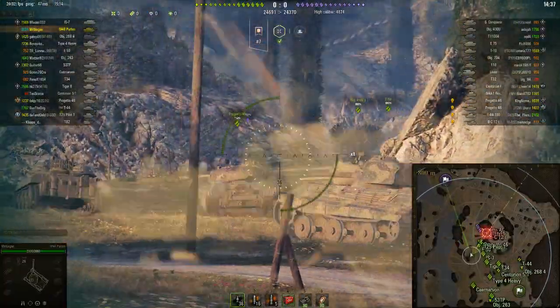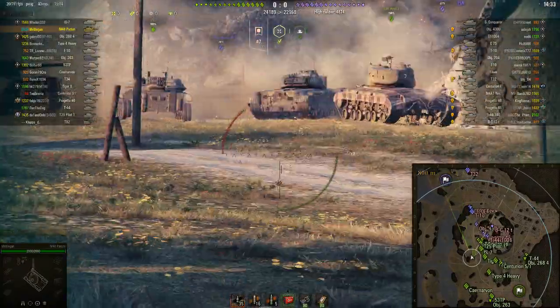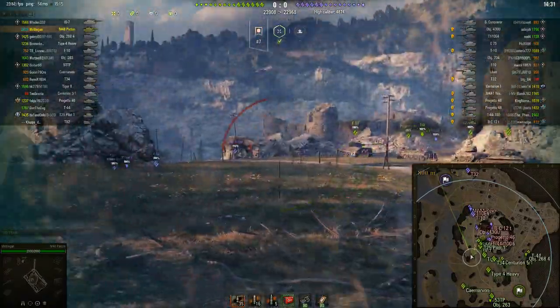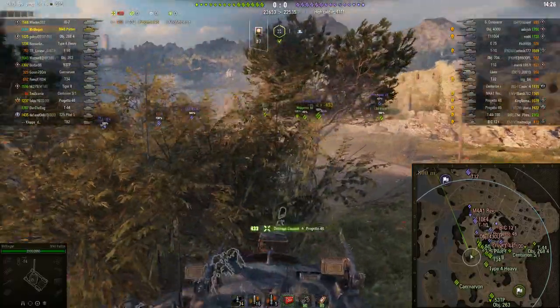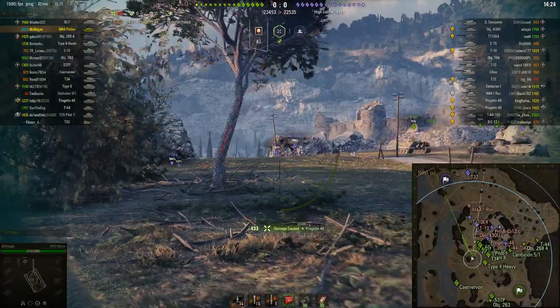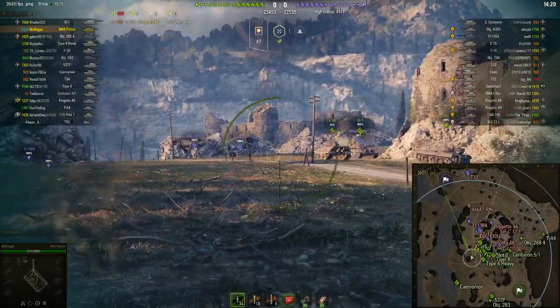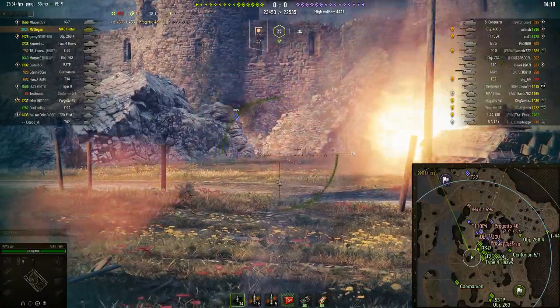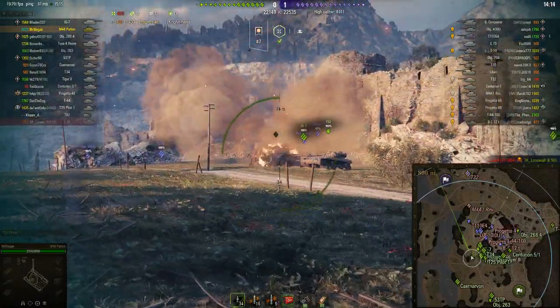Mr. Wiegand is taking up a spot that is not generally good. Most people go charging right up towards the hill edge, but he's going on the outer edge, and this gives him somewhat of an advantage. He can fire further up into the mouth of the Mines — that is the map we are on.